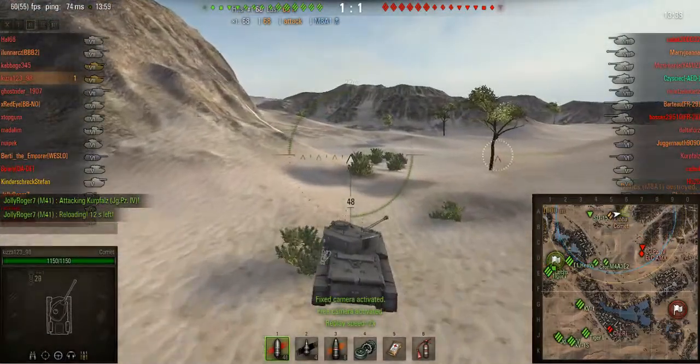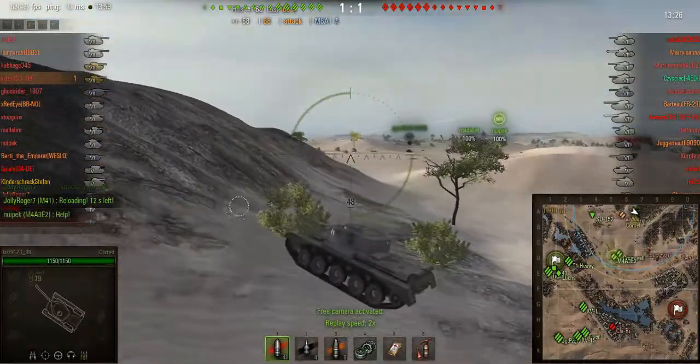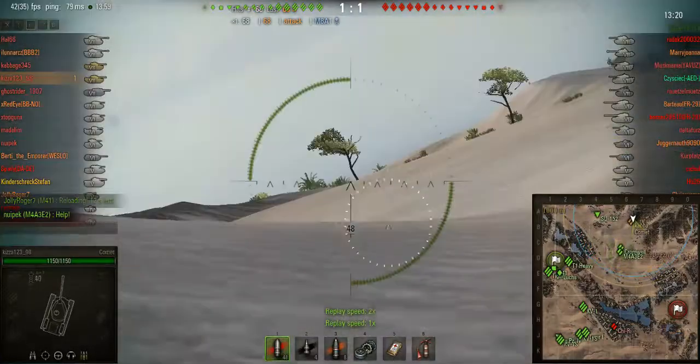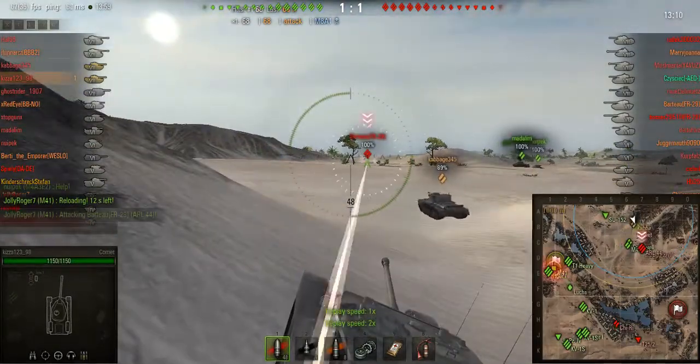Let's not get bogged down in a heavy fight - we're a fast medium so we'll move around. We move immediately up to this bit of cover and begin to attempt to work this great gun depression and great turret armor, but it isn't needed until we spot this ARL.